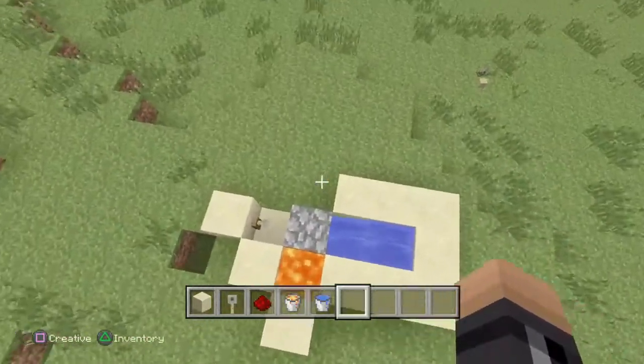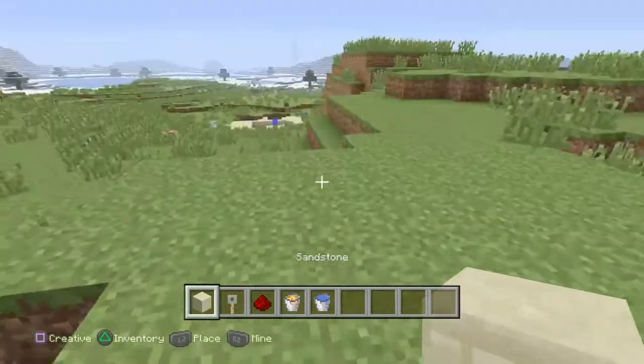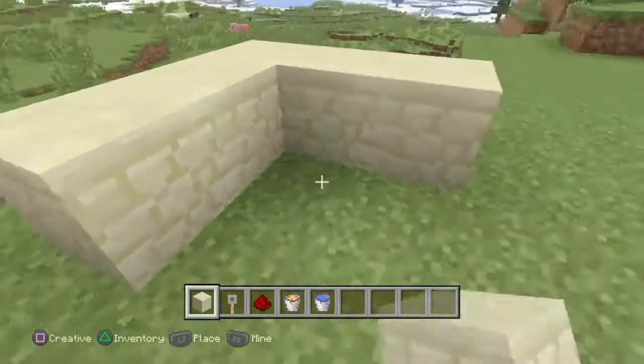You basically just need redstone for it, so you do have to sacrifice redstone for this. For this build you're going to need sandstone, a tripwire, redstone, lava, and water.